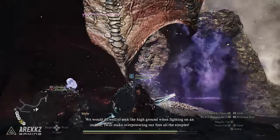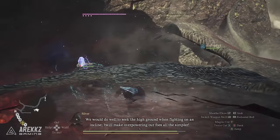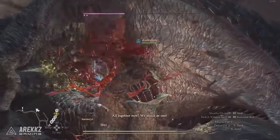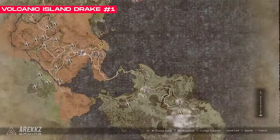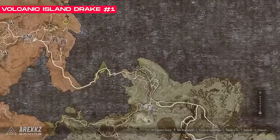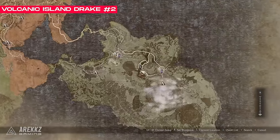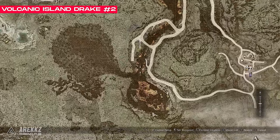There are two more locations on the volcanic island. These drakes seem a little stronger than the others, but if you're farming them you should already be quite powerful. The first is on the very northwestern point of the island, and the second is by the lava area just outside the main camp.